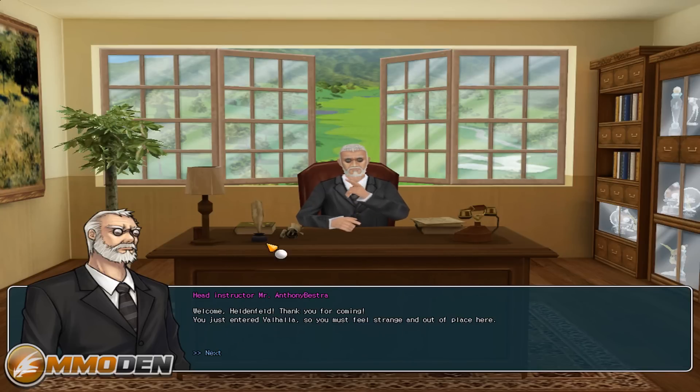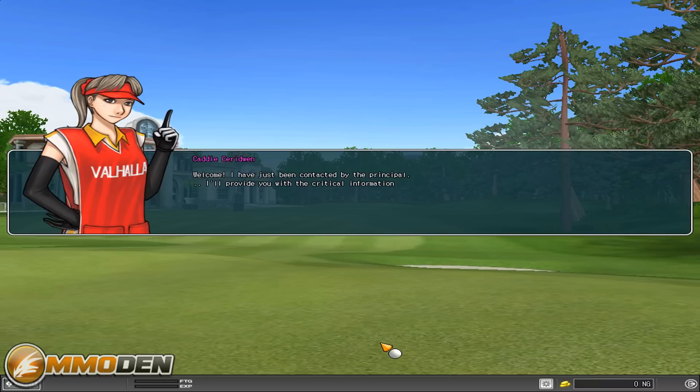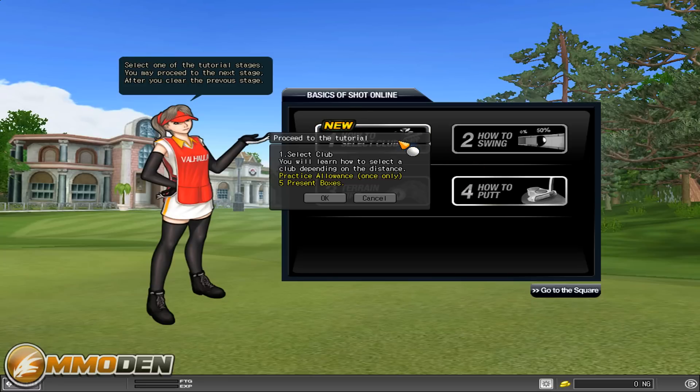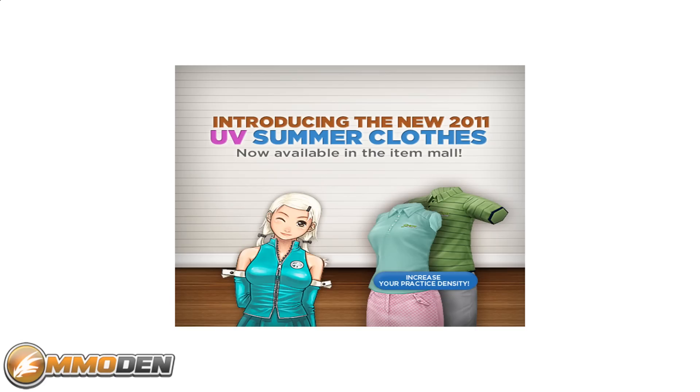It looks like we're going to start with a little bit of a tutorial. The head instructor Anthony Bestra wants to welcome us. Now the game does have a lot of RPG elements, which is kind of weird for a golf MMO. We're going to see this caddy first — she's going to walk us through some of the basics. When you go through this you get these present boxes, and the present boxes give rewards you can use during the game.